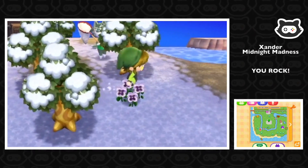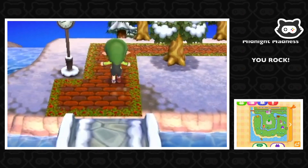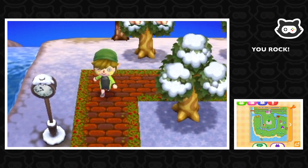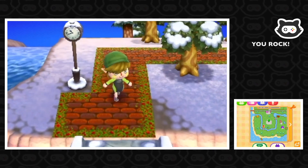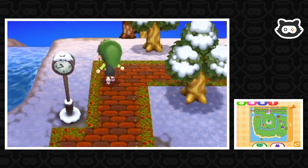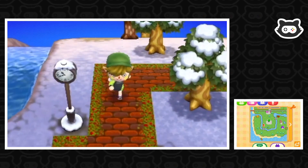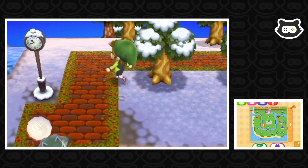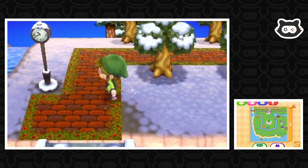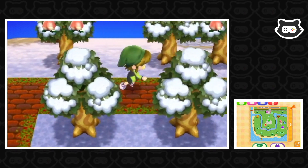Today we're gonna probably focus solely on the campsite area and design it. I've already just joined the path up here — you haven't missed anything, I just quickly joined the path up because it's a bit tedious watching someone lay patterns, especially in New Leaf. We're probably gonna extend it up to the plaza at some point, but we're just gonna maybe bring some flowers over, move some trees, and maybe get another public works project so the clock isn't all by itself.